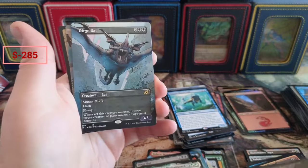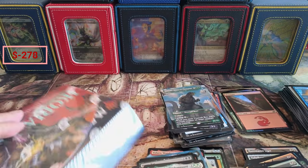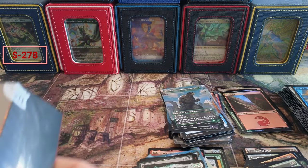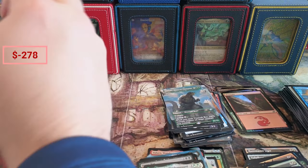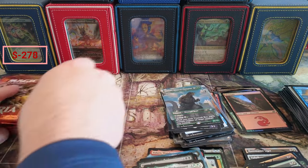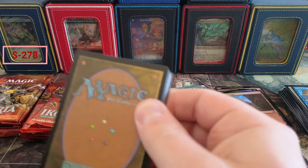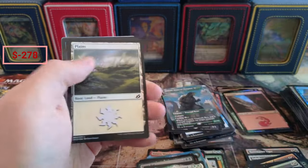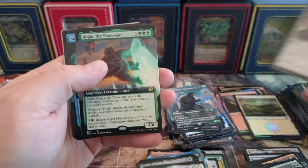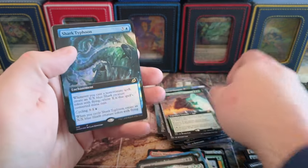Dirge Bat. Godzilla and the Gnar — let's hit box two! If that's not profitable, I don't know what is — that's a pretty good box. Shark Thwart. Bonder's Ornament, little ornament. Kogla! Yes, all day — he's probably a ten-dollar card right there. Another Shark Typhoon, borderless foil.